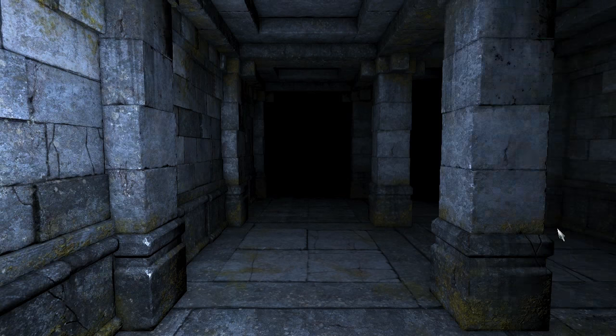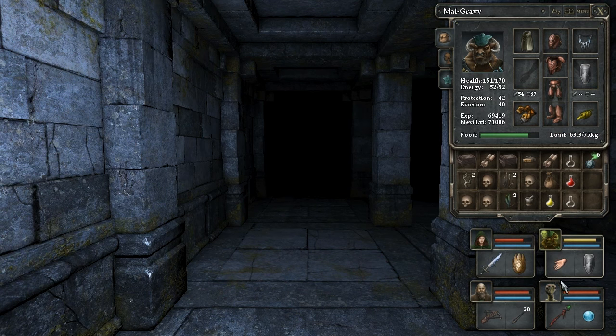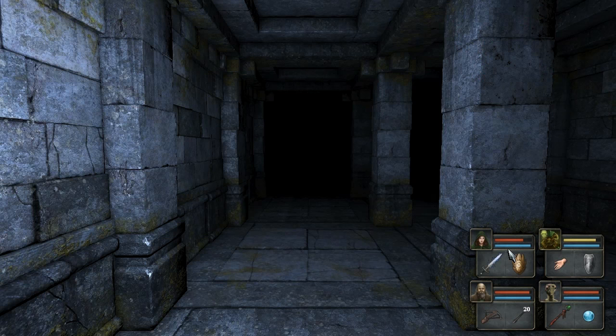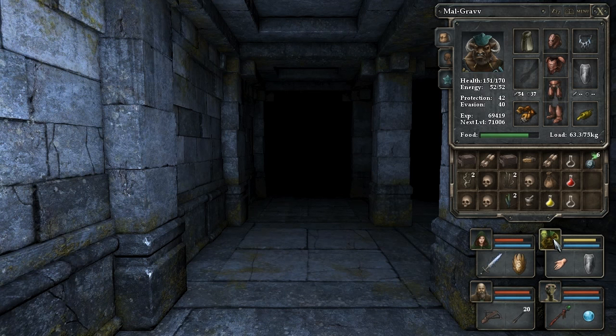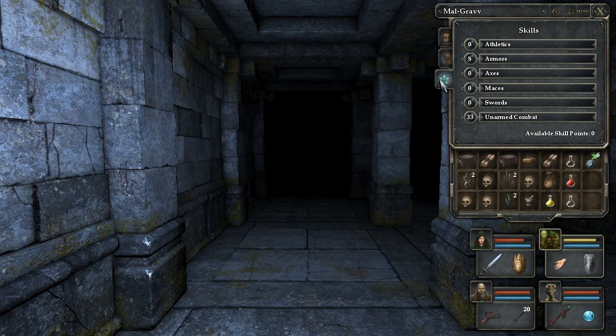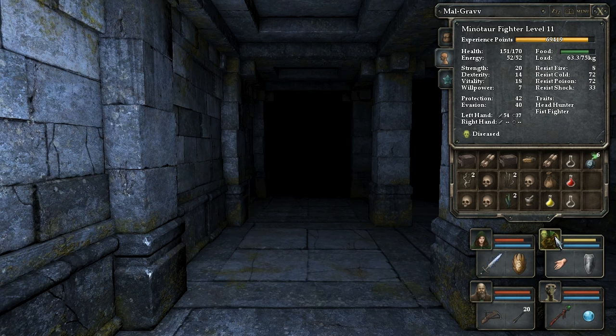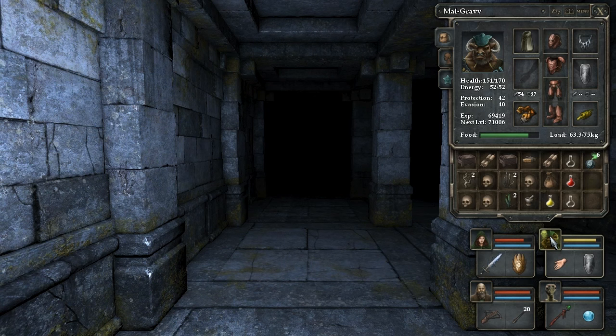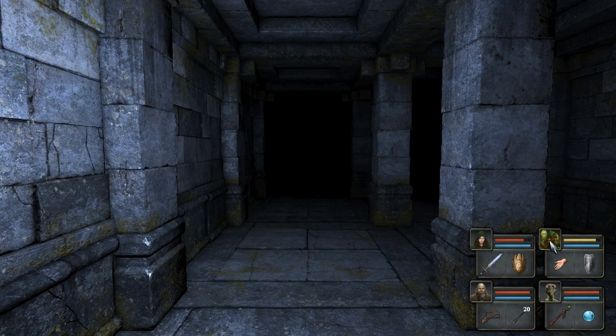We probably need to have Mal'Grav eat something here, because hunger is going to be an issue. We have plenty of food though, so we have all the time in the world to solve this puzzle. That was not a good piece of food to eat at all — it appears to have diseased Mal'Grav, which is really not good. Didn't remember that could happen with food sometimes. I don't remember the solution to this one at all. Maybe this is where I got stuck and for some reason decided not to check for a solution.